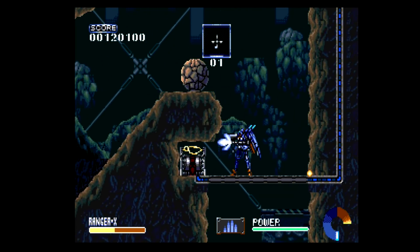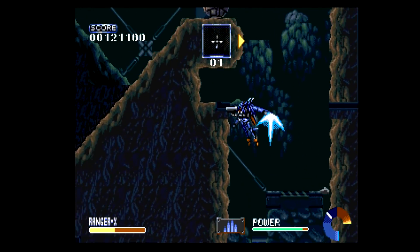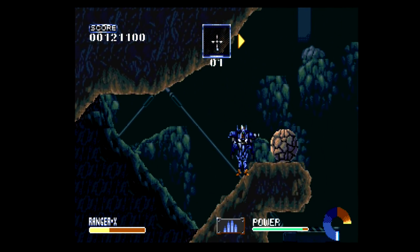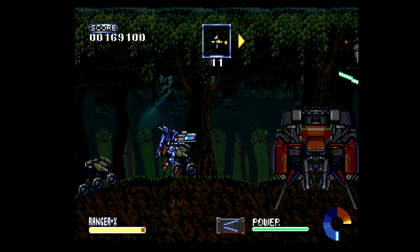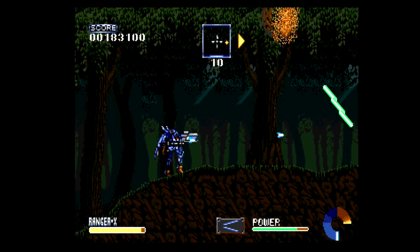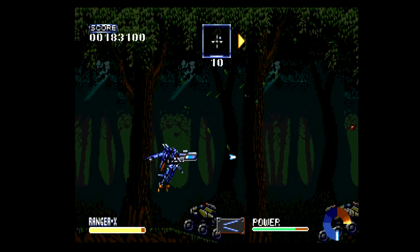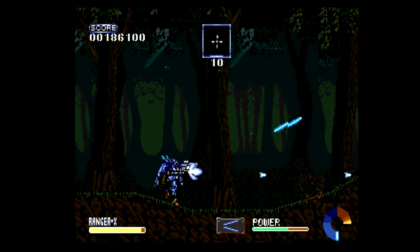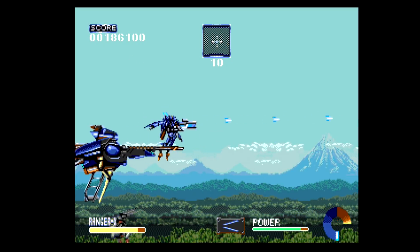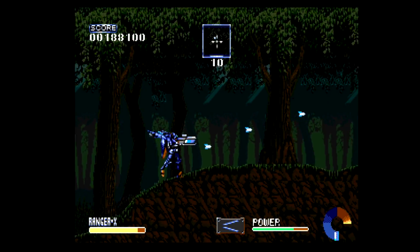That jetpack takes some getting used to as well, because you don't have a button for it. Instead, you press up whenever you want to engage it. This tends to be awkward in the beginning and you will have a tendency to over and under compensate, leaving you prone to damage. Your heads-up display is quite busy, giving you a meter for your jetpack use, showing your special weapon, number of enemies remaining, your life gauge, and your weapon's power meter. That weapon's power meter is pretty important because once it runs down, you can only recharge it by either direct sunlight or a direct power source. On the open stages this is a non-issue, but in the darker areas you'll need to find out what can recharge you.